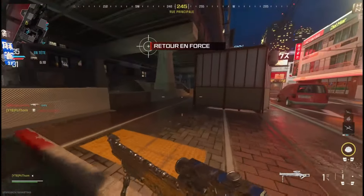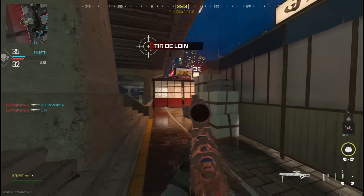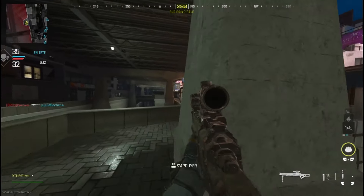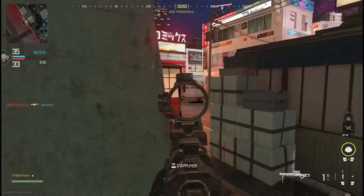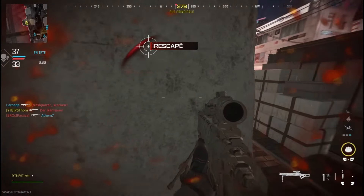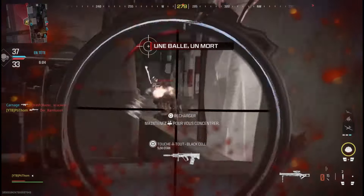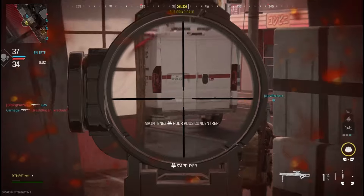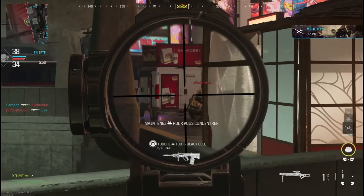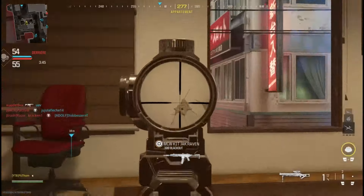On enchaîne avec la 2ème arme, et il s'agit du Mors. Logiquement, n'importe quel sniper permet de concurrencer la Kar98, mais je pense que le Mors c'est la meilleure arme de sa catégorie, c'est pour ça que je la présente dans cette vidéo. Celle-ci a plusieurs avantages : déjà de meilleurs dégâts puisqu'on est tout le temps censé one-shot, y compris en visant les jambes.